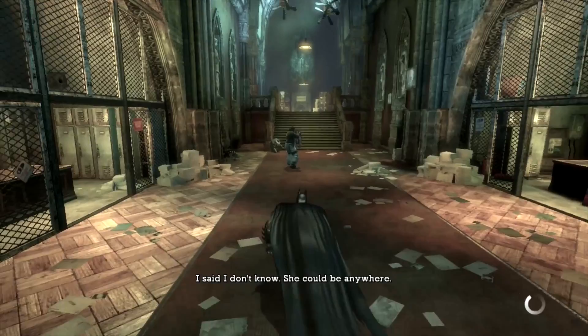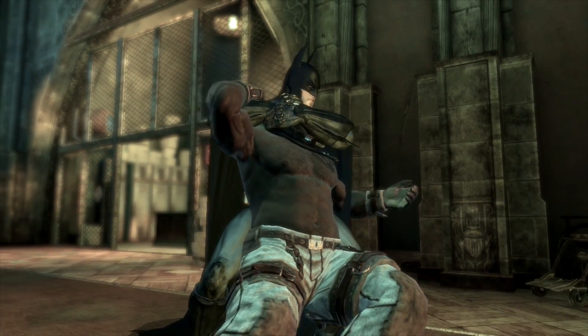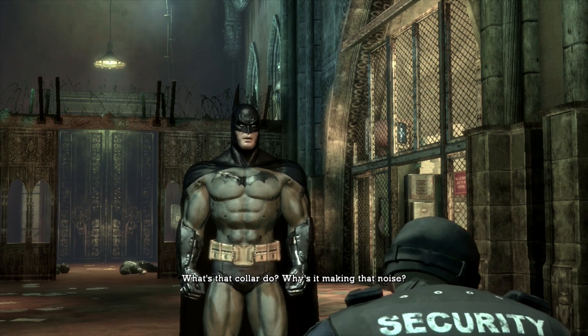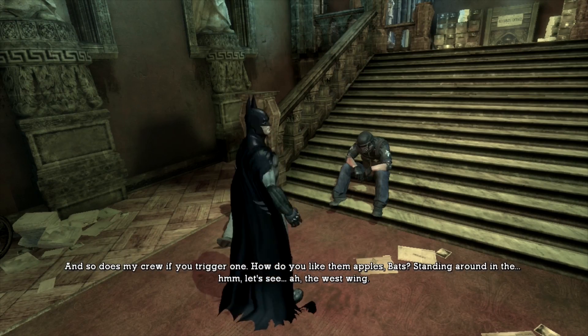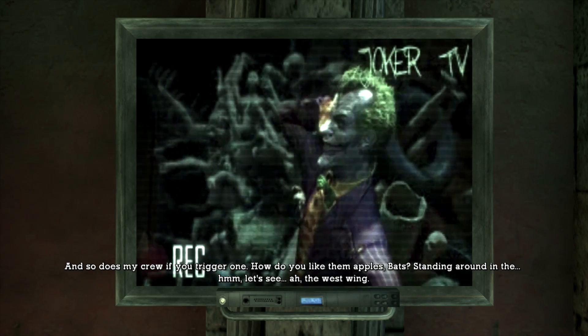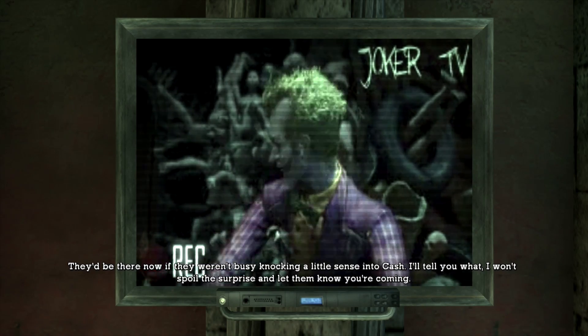Where is the troll? Where did she go? I don't know. Answer me! I said I don't know! She could be anywhere. You're not getting out of here, you know. Night-night. Big man, hairy chest. What's that collar do? Why is it making that noise? It's the suicide collar. But it sounds weird. Well, they've got some other name, but we just use them to monitor patients' heartbeats. If it drops too low, the alarm goes off and a crash team rushes in. And so does my crew if you trigger one. How do you like them apples, bats? Standing around in... the West Wing. They'd be there now if they weren't busy. I won't spoil the surprise and let them know you're coming.